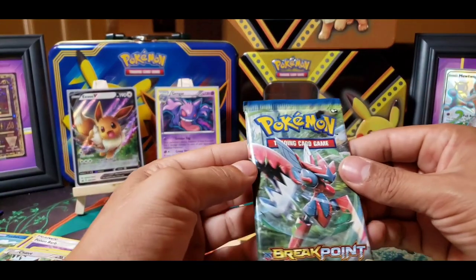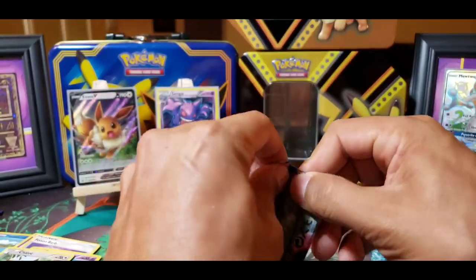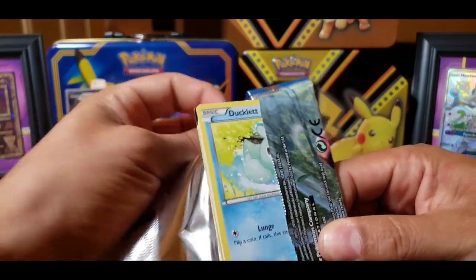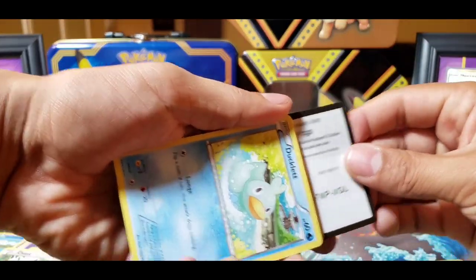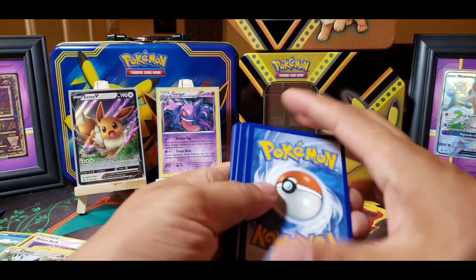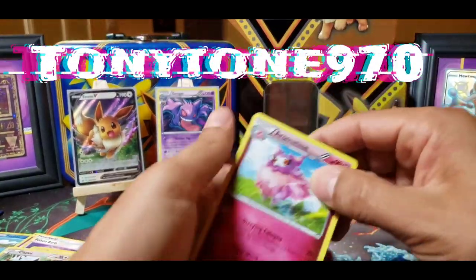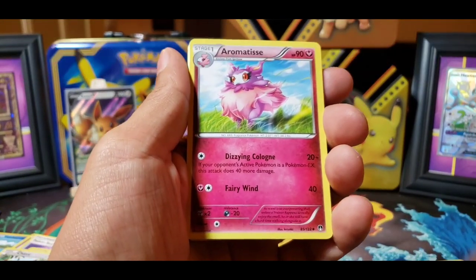Let's get into our Breakpoint XY pack — I think that's what it was. There's a Scizor on the front. And if you guys want to battle me on the TCG app, go ahead and look up Tony Tone 970. Now let's put our decks to the test — I've been rolling around with the Mewtwo deck. I really need to make a new deck just so I have some variety.